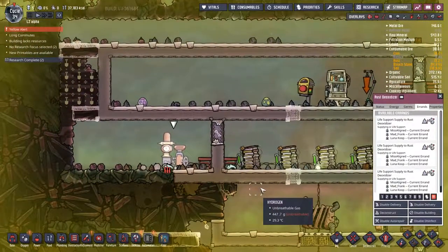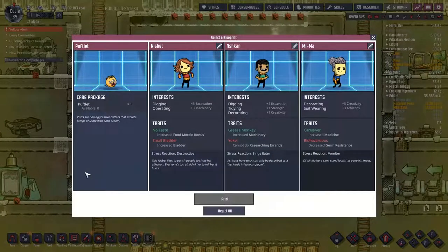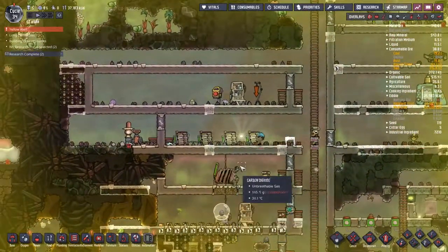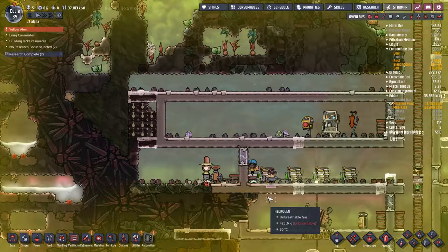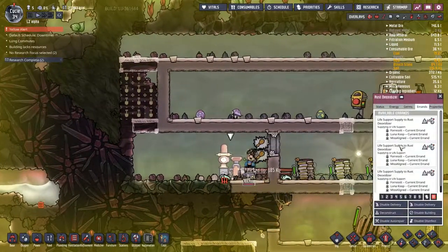We've got a thing as well. Choose a blueprint - Pufflet. Yeah, go for it. That's going to make me some polluted oxygen - I am down with that. And some slime - clean slime, more to the point. It's not necessarily slime with slime lung. In fact it is not slime with slime lung, so that is going to be pretty useful.